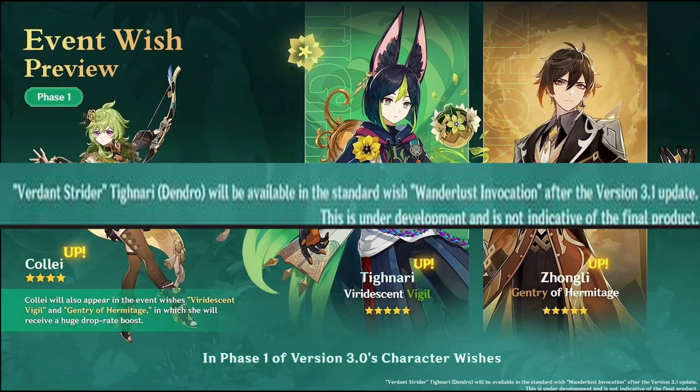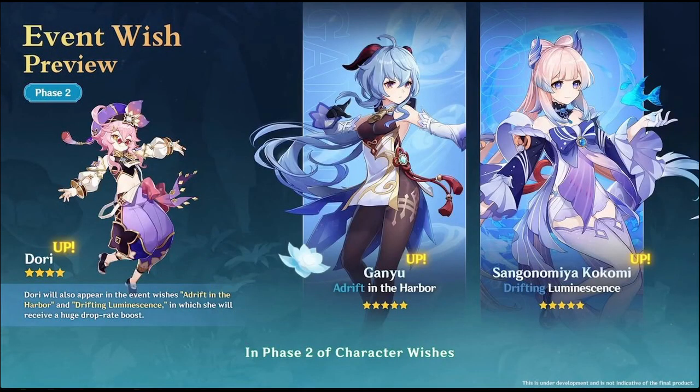The second phase banners are Ganyu and Kokomi, and they will feature the new 4-star Dory, the Electro character. I'm not sure why Ganyu and Kokomi are coming, but probably because they are very friendly for new players — they likely want to attract new players in 3.0, so that makes sense.